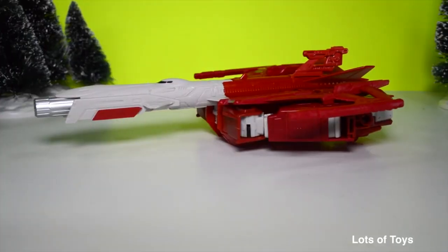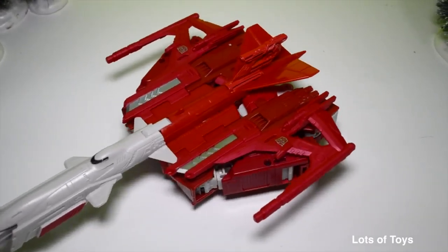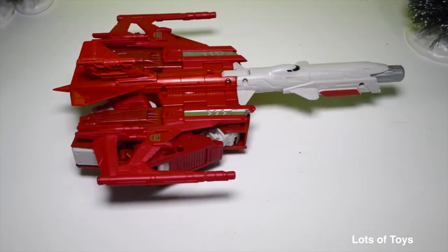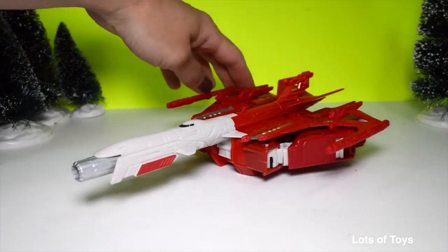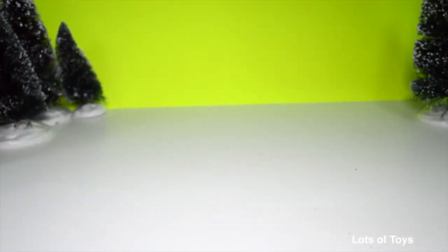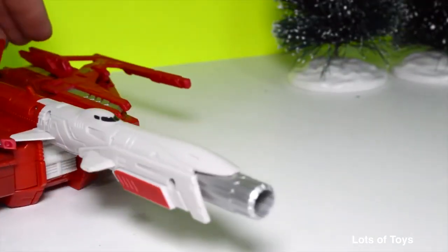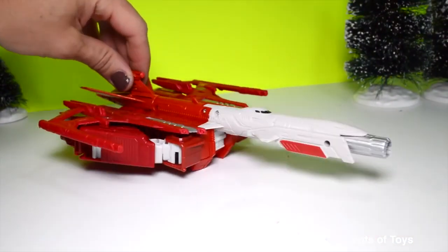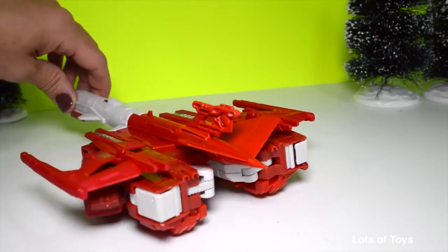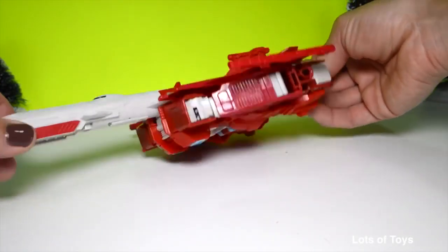Oh my goodness — check out this ship he's turned into! This awesome supersonic plane is giant and super amazing. It has lots of missiles and guns attached, and Scattershot is really really armed. He has a long nose for a cockpit that extends to be the gun — this is a long-range missile plane and it's definitely heavy duty. Now let me show you how to transform him back into robot mode.